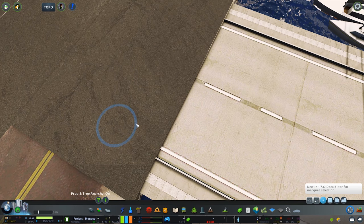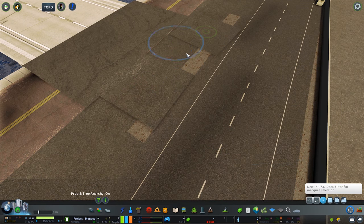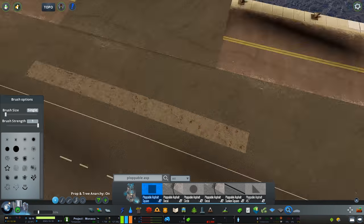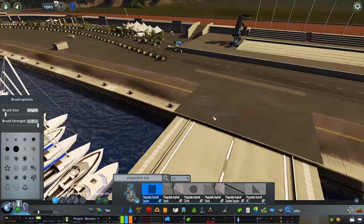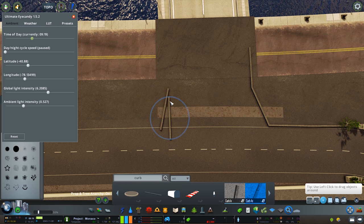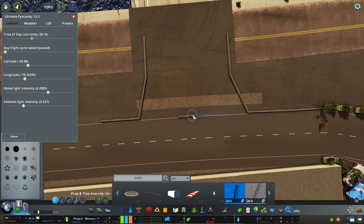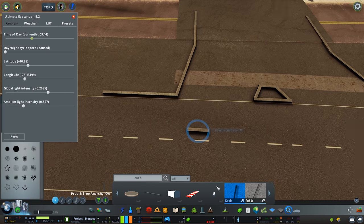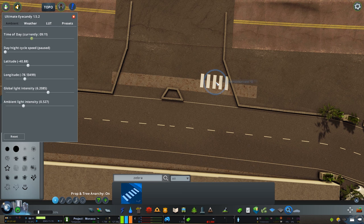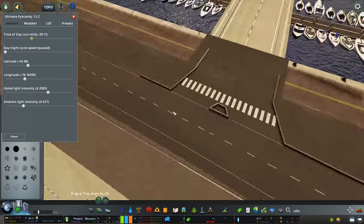Now we're going to make a move over to the next pier — the main pier actually. During the Formula One there's a big stage along here and it's the central point of this whole area. The asset was created by Mick Crosshill and it is absolutely amazing. The only issue I had was the area was a little bit too bright with my chosen luts and lighting style, and I also wanted to add some decals on top. So once I completed the curbs, I used the plopper asphalt over the top just so I could add decals, and it just creates a bit more diversity.